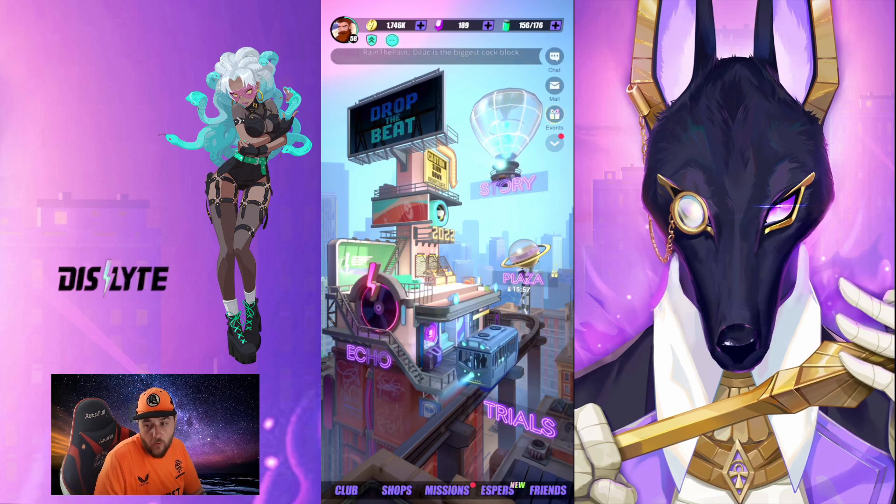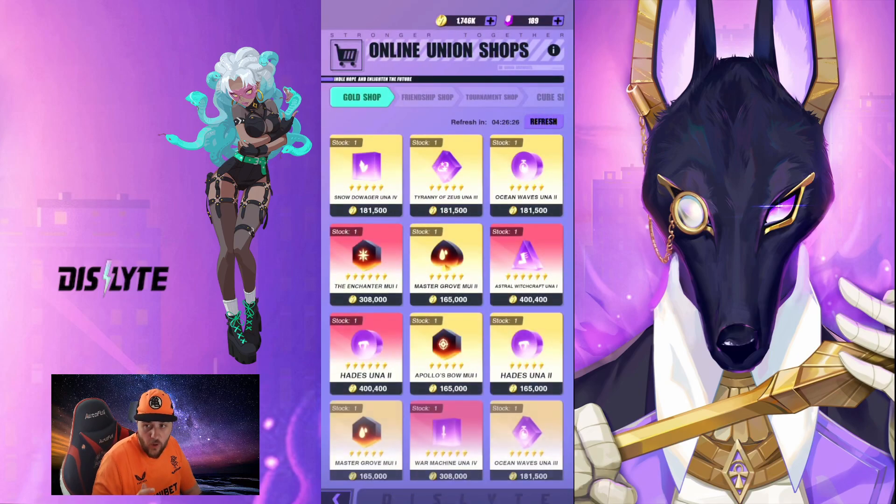First of all, we're going to start with the basics. You want to be going into the gold shop every 6 hours — it refreshes about every 6 hours. Obviously people have lives and you're probably not going to do that every 6 hours, but at least once a day after 6 hours have passed I would check in here. You can get things like gold records, energy refills — there's really good things in this gold shop, and these resources are finite, so if you check in you might find a gold record or an energy refill, which is very vital to your growth in the game.